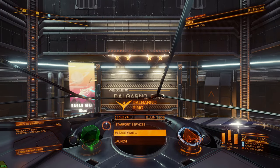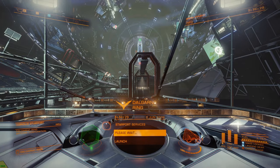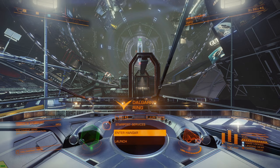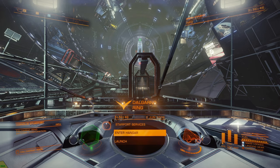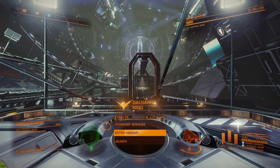Hello! So this is a video about getting focus crystal. There are many ways to do it but I'm gonna show you the main way — it's not the easiest way but the faster way to get some, because you'll need to do some combat. I'm also doing this video because I did a video about the tutorial for getting the Guardian FSD booster which requires focus crystal, and I never mentioned how to get them. Some feedback from people told me it would be nice to know, so this serves for that.